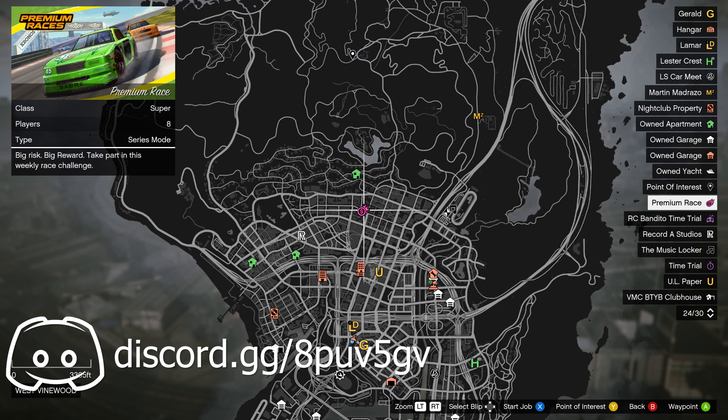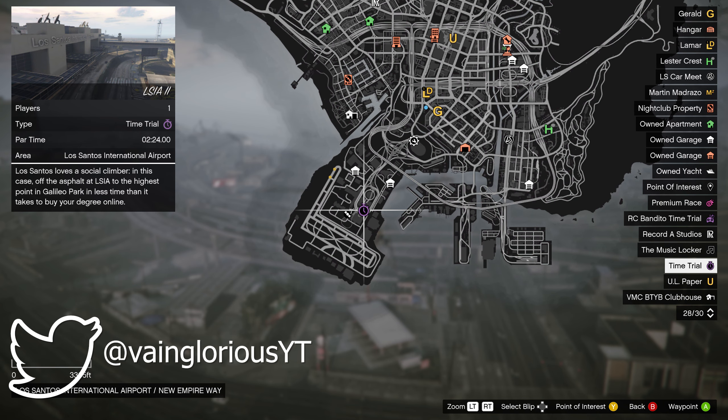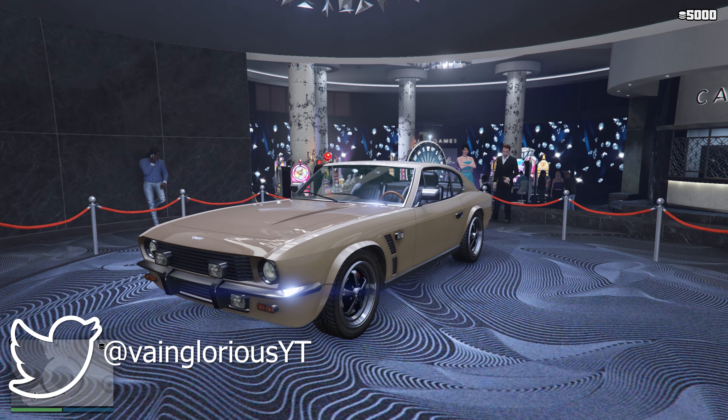This week's premium race is Sonora Freeway, the time trial is LSIA 2, the HSW time trial is Wind Farm to Alicean Island, and the RC time trial is Davis Quartz.